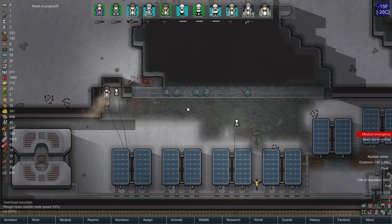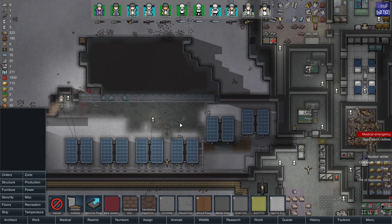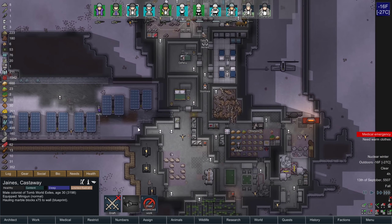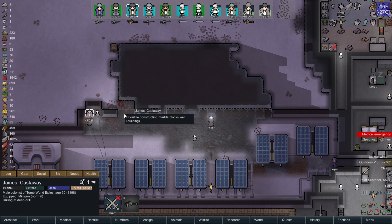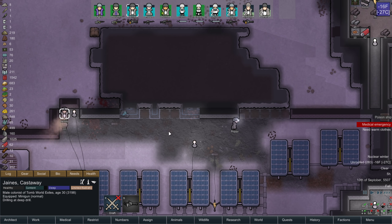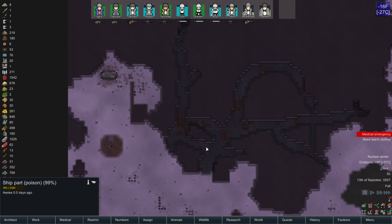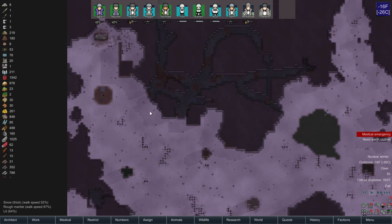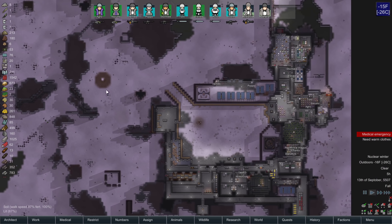I need to get these walls constructed up because we are a little exposed. I'm going to have James do it because no one else seems to be doing it. I really only need these three to be really secure. Poison ship — hey, look at that.